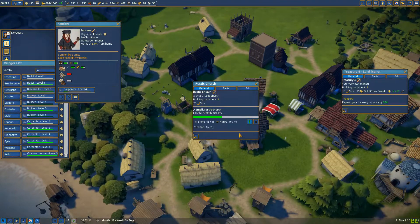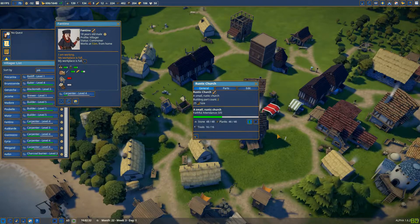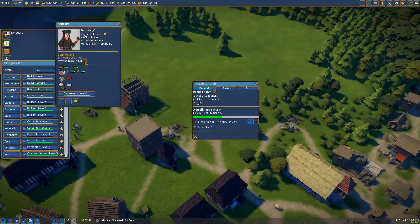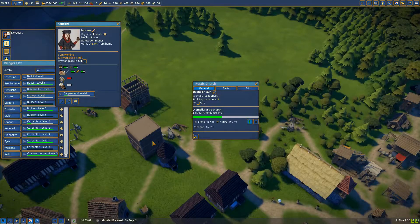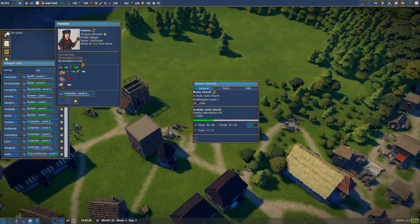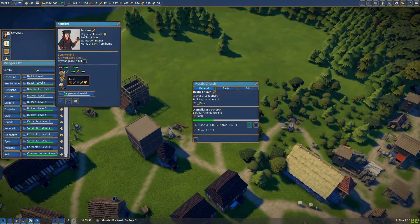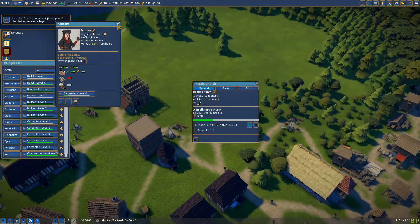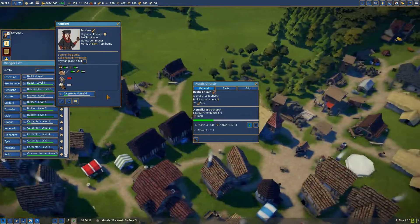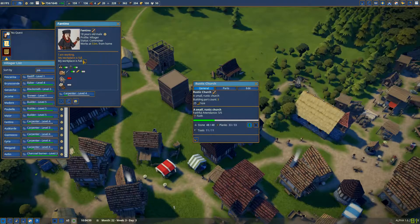So if I push that one here — my workplace is full. What does that mean? Profile villager — it's a commoner. Primary needs: food. The bread is lesser — that's true. The carpenter. So he says there's no service and my workplace is full.